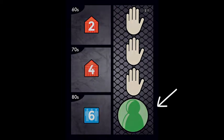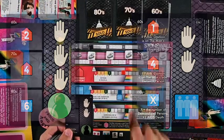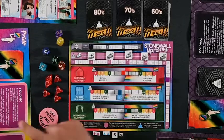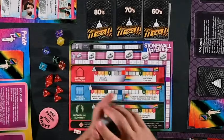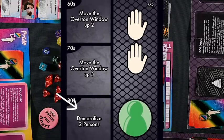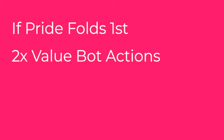Each card in the solo deck has instructions for what to do in the decade you are playing. Flip over the top card, find the correct decade, and do the Man's action. The right side of the card shows one of three track symbols — systemic, public, or individual — indicating which track the bot will push when it folds. When the bot folds by revealing four hands, it pushes this cube toward Pride. If you fold first, take those draw card tokens, place them on top of the bot's deck, and the bot gets to play that many extra cards before you begin the next round.